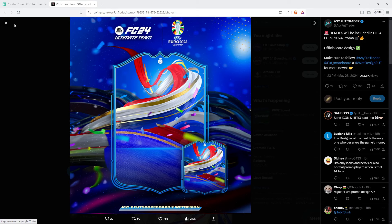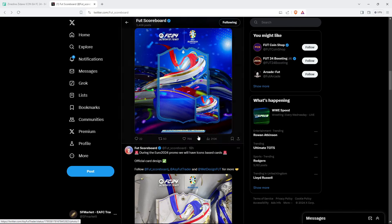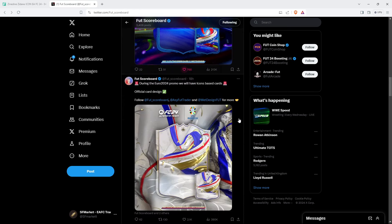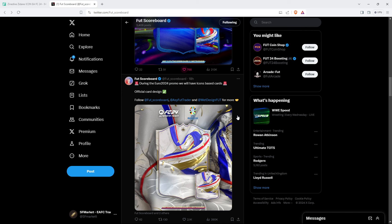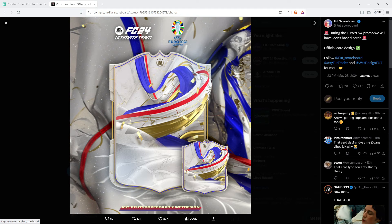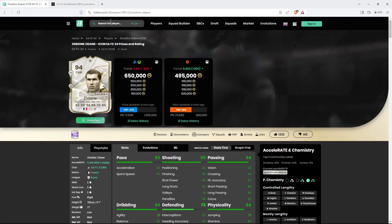Those are the leaks we have for Euro 2024. We just hope EA gets this bang on - there are so many options for SBCs, objectives, and decent pack weight. The cards will probably be 94 to 97 rated - that's my prediction. The card design is good. Let me know in the comments what you rate this card design out of 10. In my opinion, the icon one is a 9 out of 10.